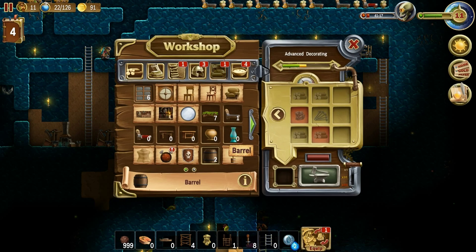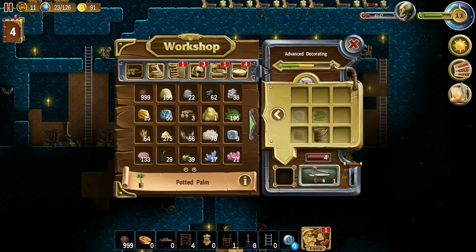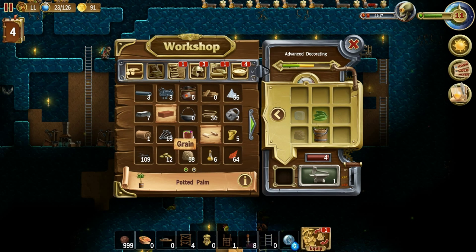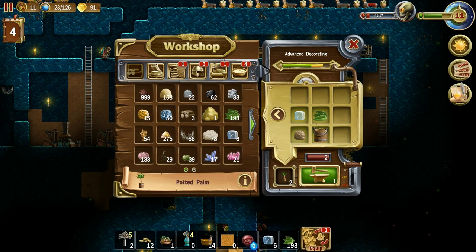Did we ever get any of the wood that we needed? No, we're still a little short on wood. Well, that's not too important. We can make some more vases. We'll do a few more of those. What about potted plants? We can do a few potted plants. Remember, buckets are how you pick up water, so keep a couple of them. You don't want to use all of them because then you won't have any way to pick up water. You'd have to go make more buckets, and it's a headache.